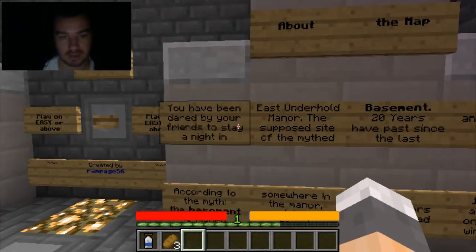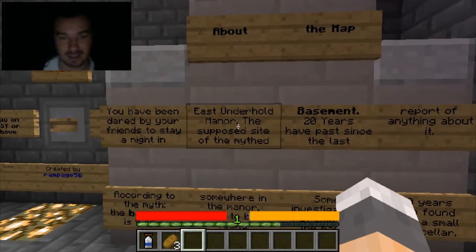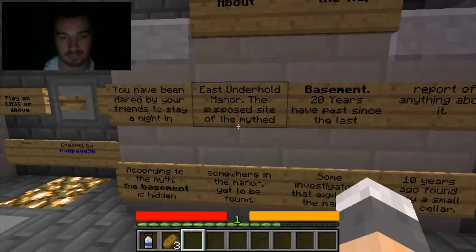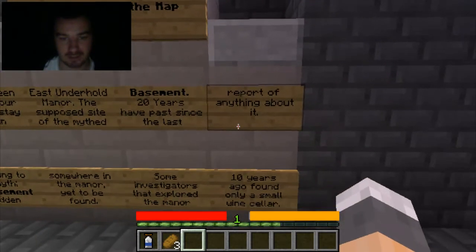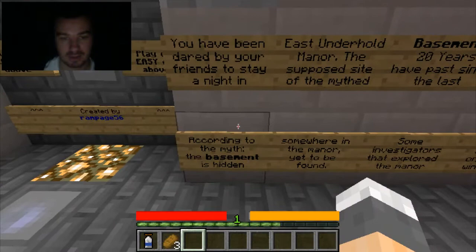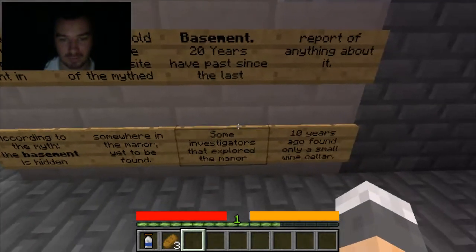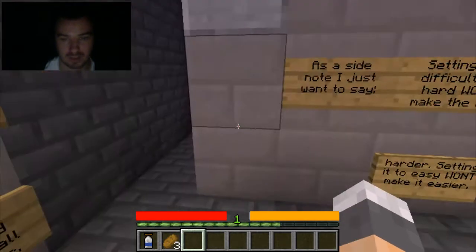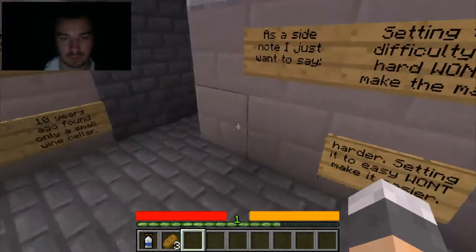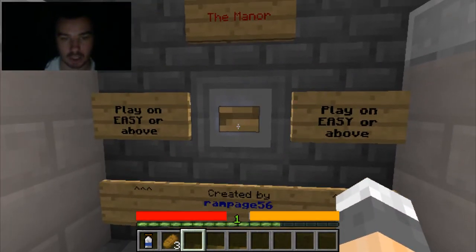About the map: you have been dared by your friends to stay a night in East Underhold Manor, the supposed site of the myth basement. 20 years have passed since the last reporting of anything about it. According to the myth, the basement is hidden somewhere in the manor yet to be found. Some investigators that explored the manor 10 years ago found only a small wine cellar. The difficulty won't change. Okay, we're going to do this. Are we ready? Let's go.